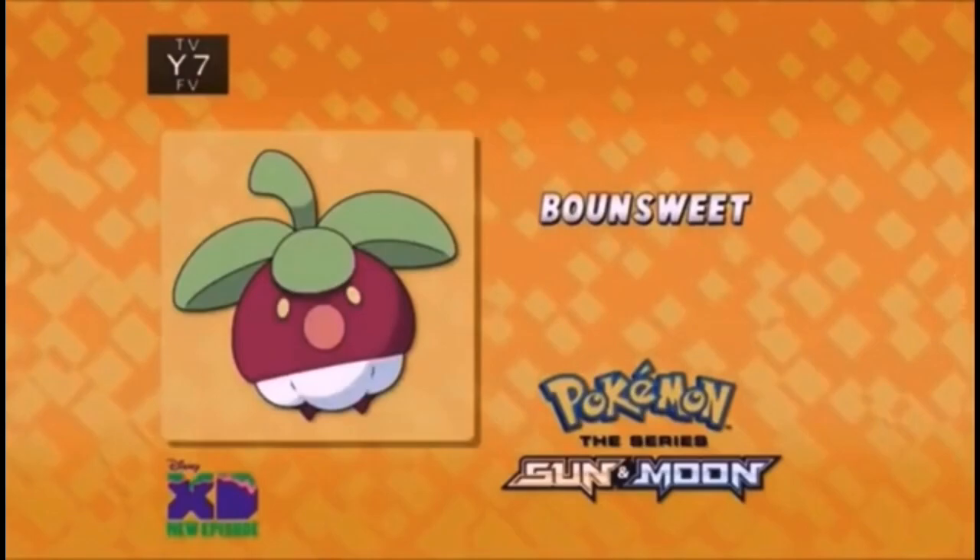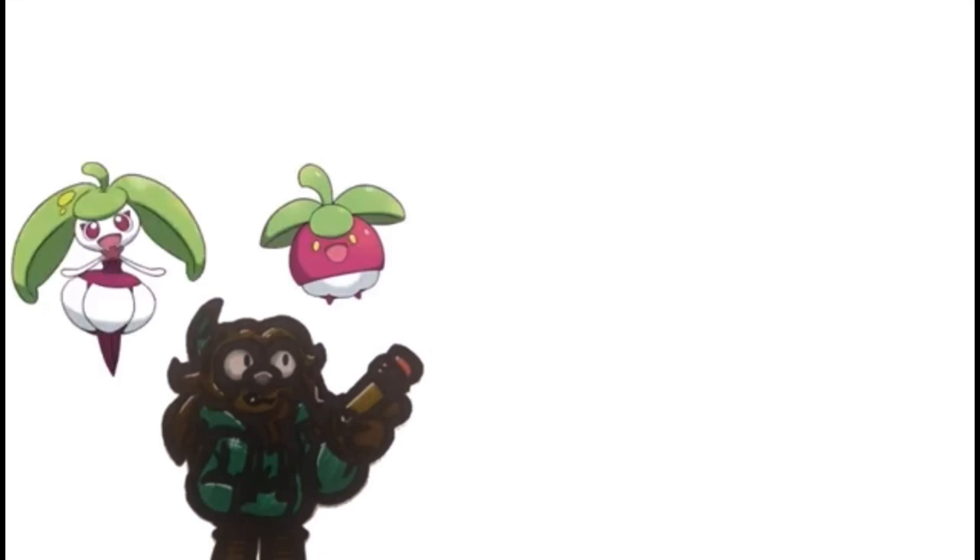I used a similar design element for Bounsweet! The shelled form mimics Bounsweet's round shape, while the un-shelled form reveals more of the fruit and adds some Steenee elements. The bug I referenced in this case was the Noctuaid moth, whose caterpillars have been known to feed on and cause massive damage to mangosteen trees.